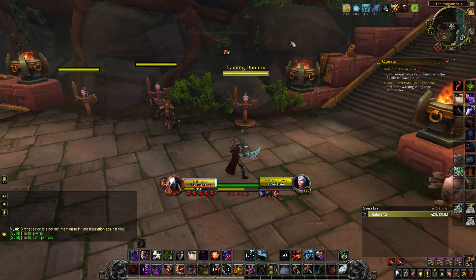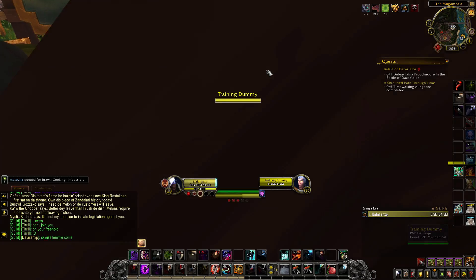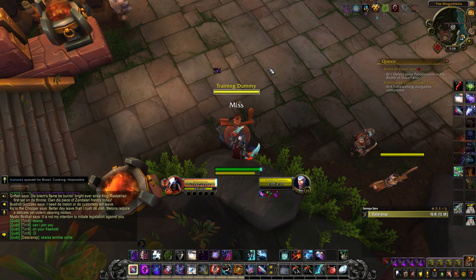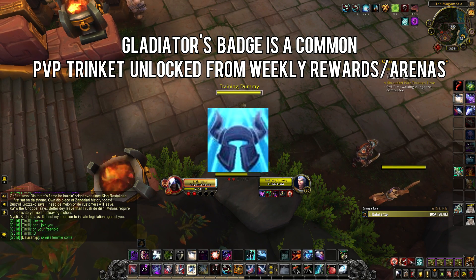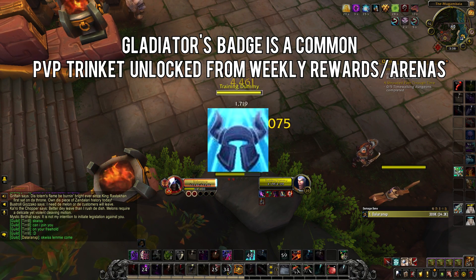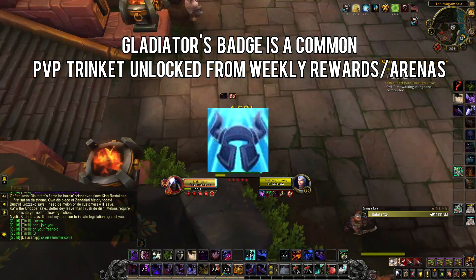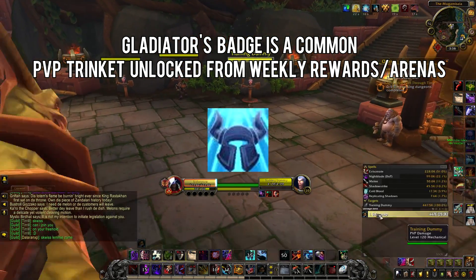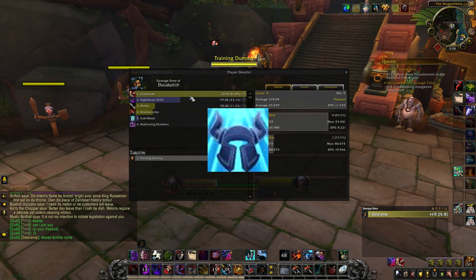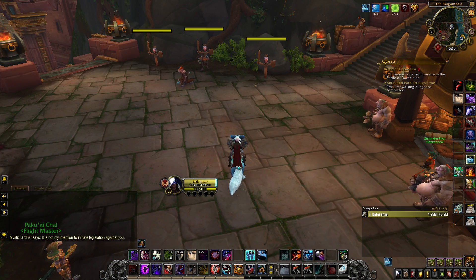When it comes to trinkets, I have two that make this burst work. You want trinkets that increase your primary stats. One of these is a Gladiator's Badge, which gives an on-use effect to gain a large amount of agility during your burst. Having an on-use agility trinket — or an on-use stat trinket like versatility — is very important when trying to maximize your burst. This trinket has a lot of potency, but only for a short moment. As Subtlety Rogues, all we need is just one good burst lineup to deal maximum damage.